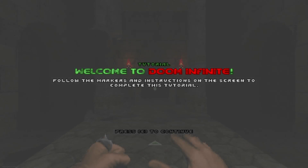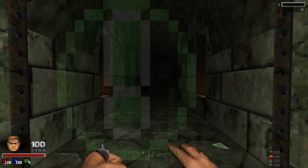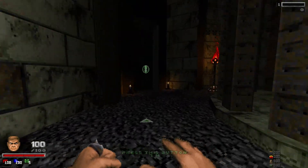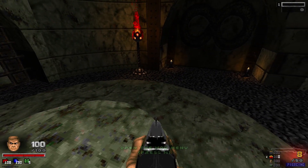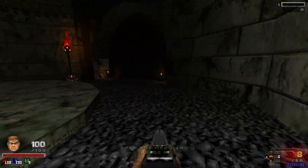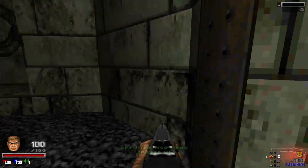Here we go, welcome to Doom Infinite. It uses a lot of levels from Doom 2. Your weapon will be modded if you have enough mod packs — weapon stats, ammo types. You start with a different gun each time; it's never the same gun twice, which is super cool.